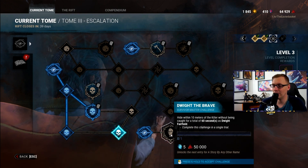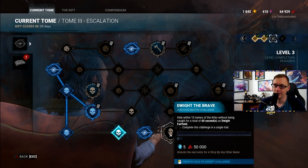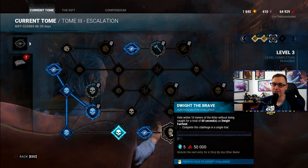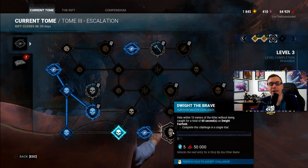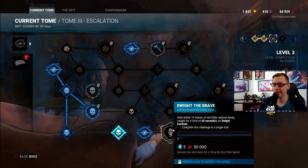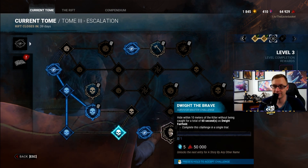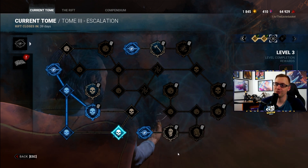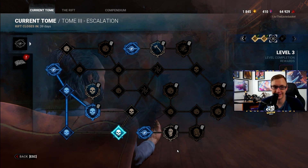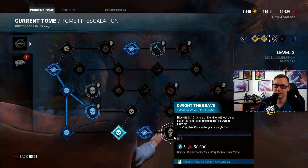Dwight the Brave: hide within 10 meters of a killer without being caught for a total of 60 seconds as Dwight Fairfield — and this must be completed in a single trial. The easiest way if you're low rank is to wait for a killer to face-camp and hide around them. Otherwise, level Dwight until he has perks like Urban Evasion or Iron Will, and just follow the killer around hiding whenever they pick up survivors or are otherwise occupied.